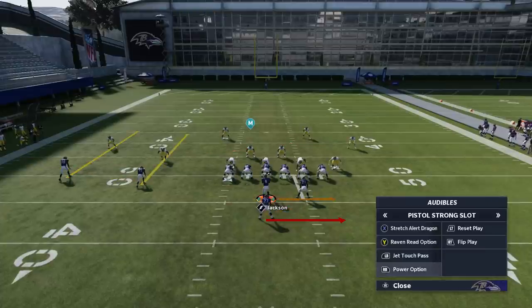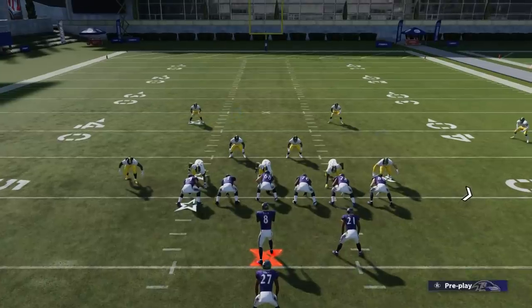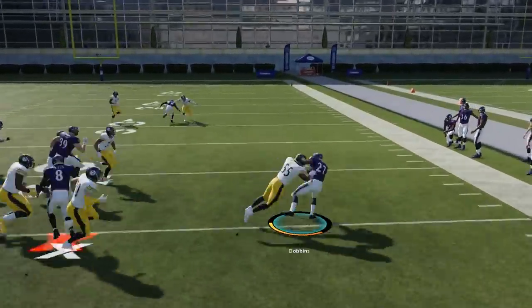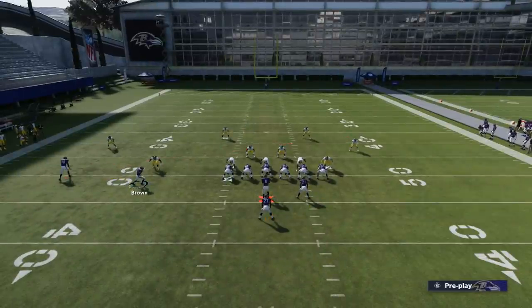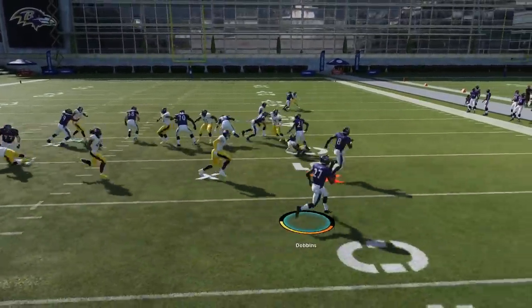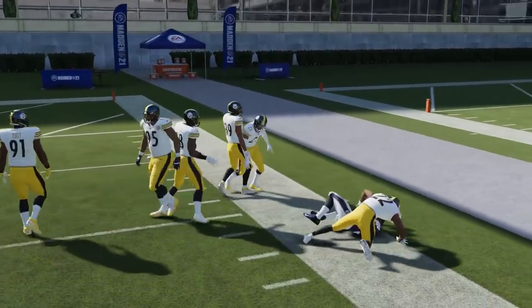Here's the power option play. I can motion across this receiver to bring this guy in — either motion-snap him or let him get set — and it gives me an extra blocker to this side. I probably pitched it a little early; I should have kept Lamar because he's on fire right now. Motion this guy across. If it's a zone coverage it's best to motion him across. Lamar a lot of times will turn into a blocker, which is one reason I like to pitch it out. That guy came out of nowhere — so you've got to be careful with that.